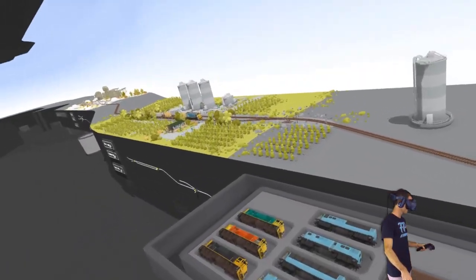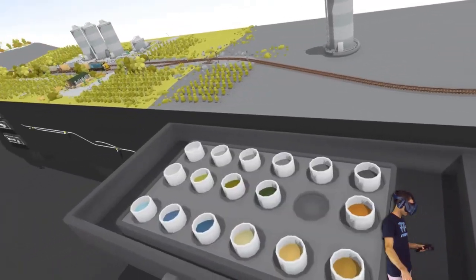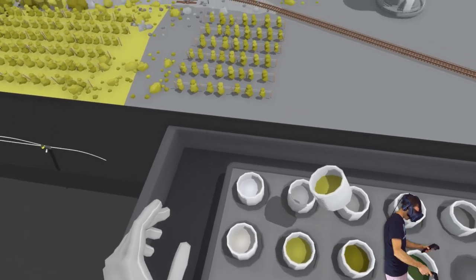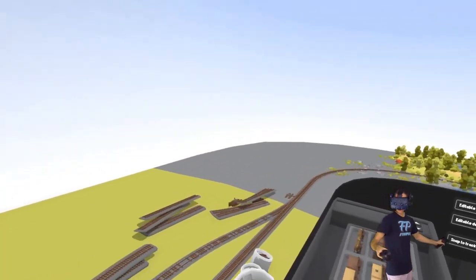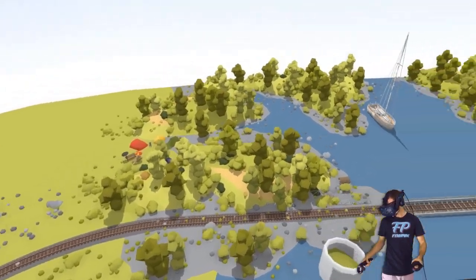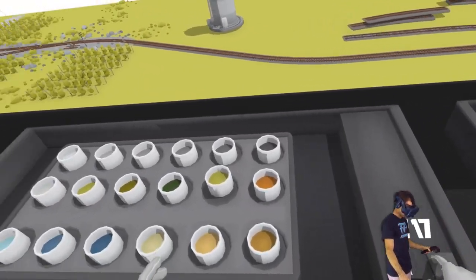We've got boats and things. We can add our own stuff. I don't know how we add ground textures though. Oh, we got paint! So can I go like this? Let's just grab some paint. Whoa! Awesome, wow. That is cool. Alright, let's put this back down here. Is that where that goes? Hopefully that's where that goes.